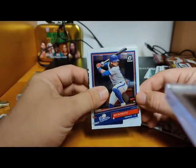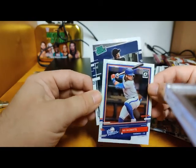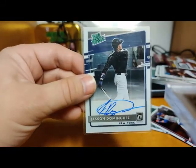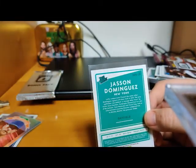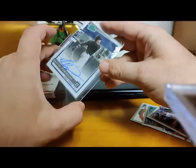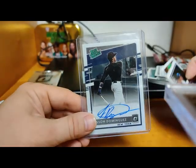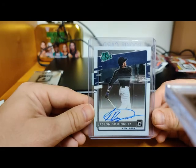Kind of looks like — could it be — oh, Jasson Dominguez of New York, holy cow! Holy — oh my, I'm speechless. Jasson Dominguez for the Yankees, Rated Prospect Rookie, one of the hottest guys out there. Holy crap — let's sleeve this thing up. There he is, Mr. Dominguez, New York, he's been hot. Everybody's looking for him — I didn't even know he was in this product. I'll probably hang onto that one for a while, might check to see what it's going for. That's the back of the card, it's got a price sticker on the sleeve, but holy crap — wow.